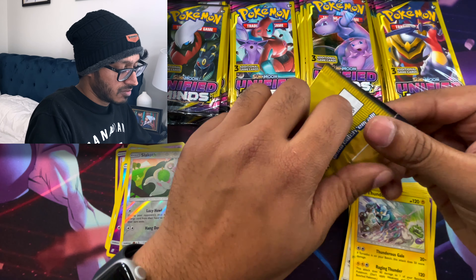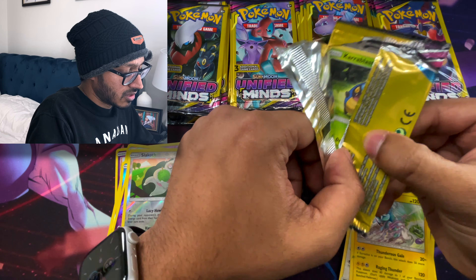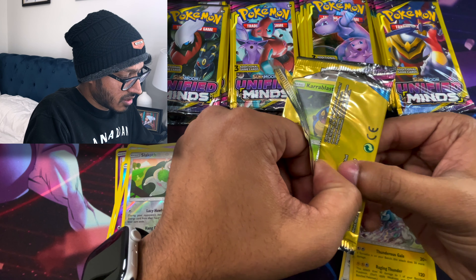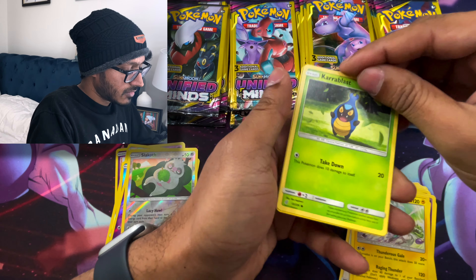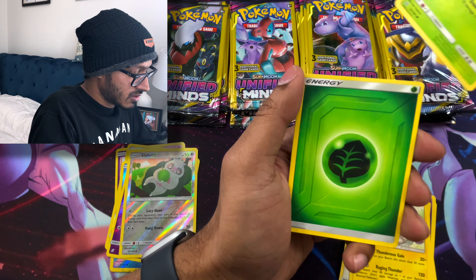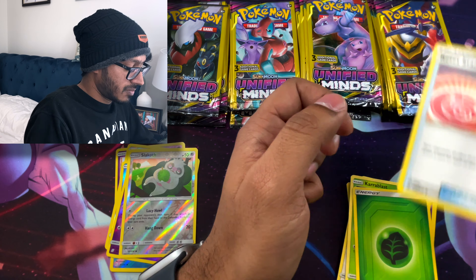Let's do one more Mewtwo and Mew, and then we'll probably do the Garchomp and Giratina pack. We got a Chara Blast, Leaf Energy, and a Reset Stamp.